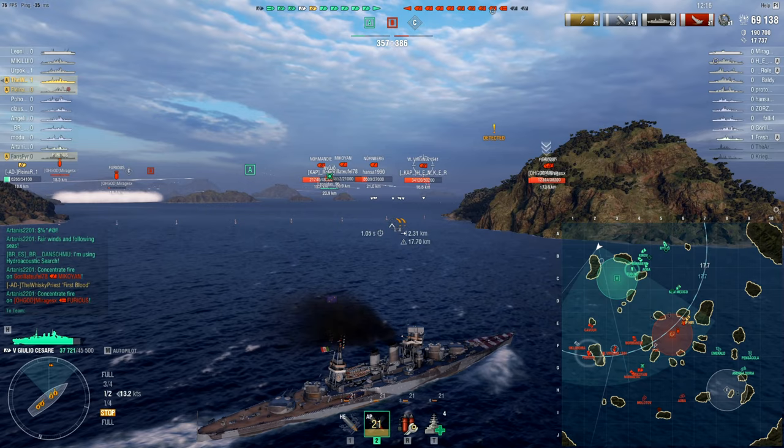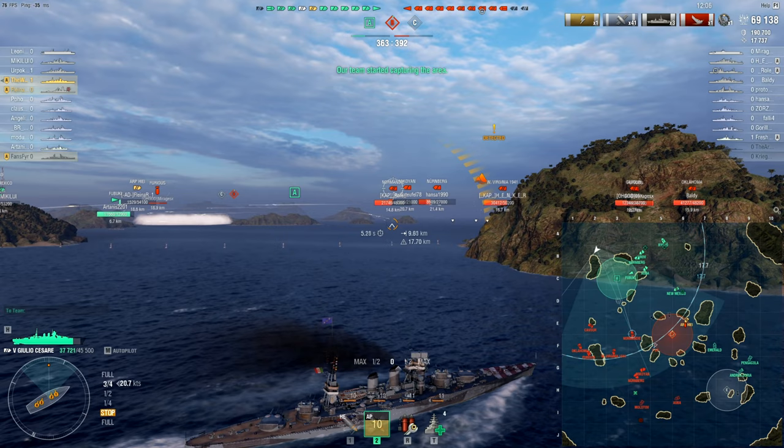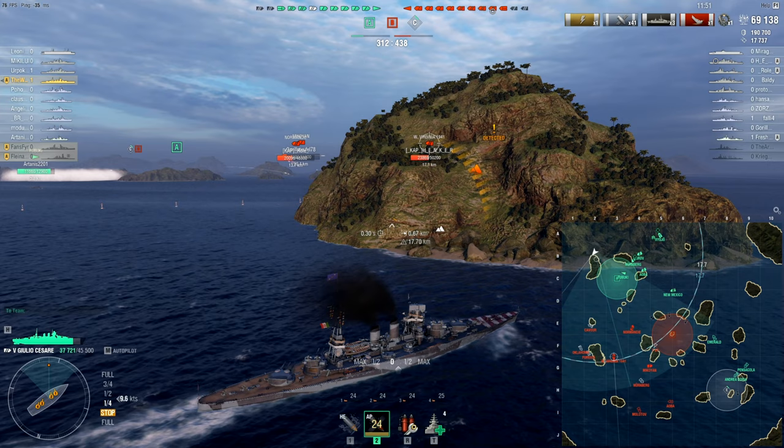Coming back around the corner here, he has just fired off a couple more shots. Whiskey does need to get around this corner, because now it's getting to the point where they are effectively going to be doing what the enemy team was doing — clumping up in one section of the map and not being really effective at all. That's not what you want to be doing if you've got an advantage; you really do need to make the most of it.